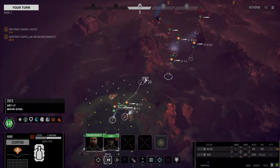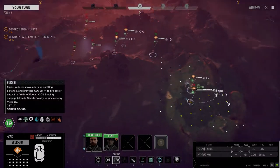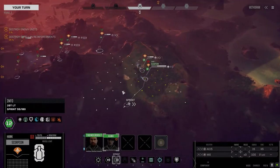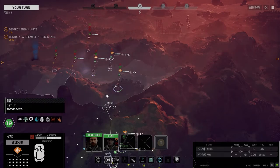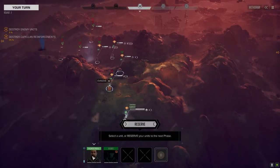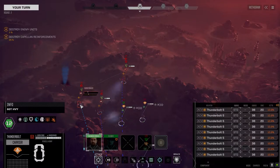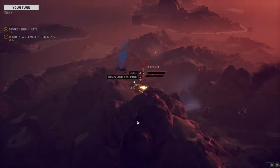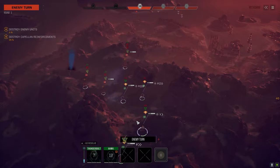Thunderbolt - I can do this. Let's take our best chance, hopefully land at least one. There's one, two - come on, one more. Nope. Well, 40 points damage isn't bad for having a 10% chance to hit. Who's up? This guy back here probably. The Owens is first - what are you doing? Committing suicide, apparently.